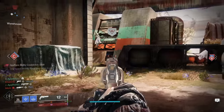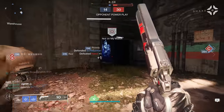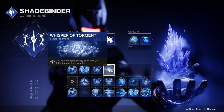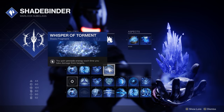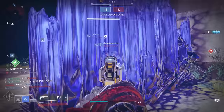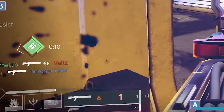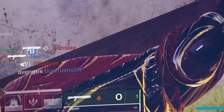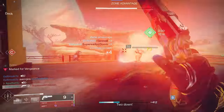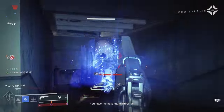For our last fragment, to make sure we're getting the most out of our grenade and getting it back as quickly as possible, I have Whisper of Torment. You gain grenade energy each time you take damage from targets. It's important to know this fragment has kind of a cooldown — you'll get chunks of grenade energy back, probably about every other time you get damaged. You're going to get some grenade energy back very quickly, especially when playing around your Glacier Grenade and using that damage resistance and shatter damage from Whisper of Fissures.